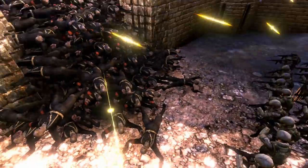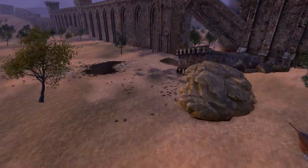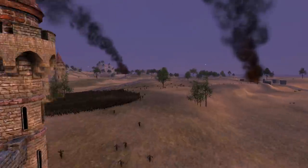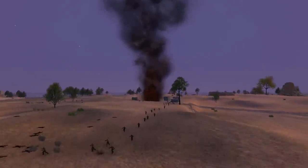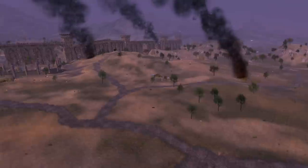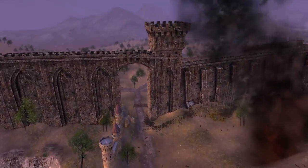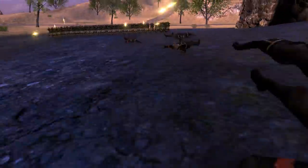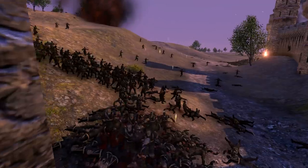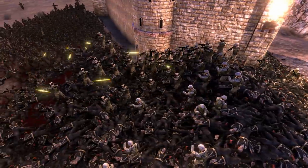A few zombies over here made it pretty far forward but these guys are just holding down tight. These guys over here have got slight trickles of zombies coming in every once in a while but they're able to eliminate them so easily - it's like no contest. Still more reinforcements coming in for the zombies every once in a while. A couple of zombies over here trying to come around the flank of the guys who have pushed out of their position. They are fully out of the walls now - they are committing to this attack.